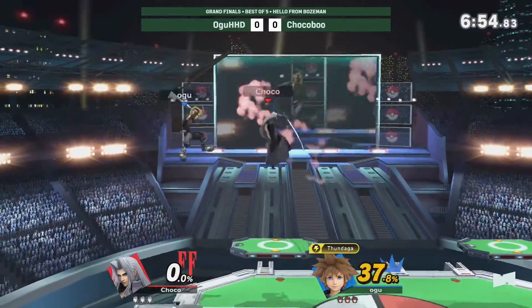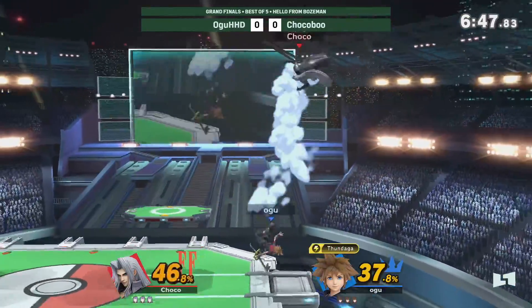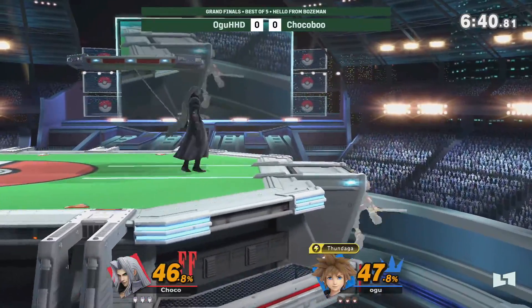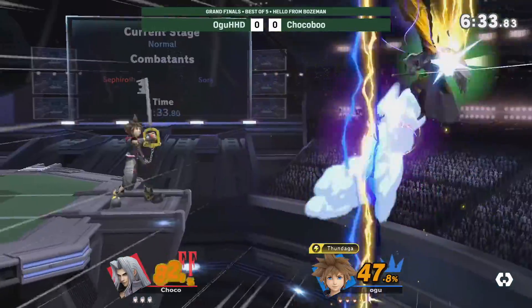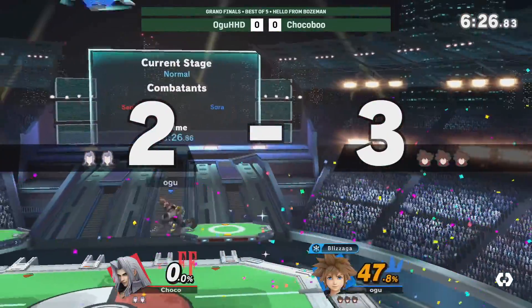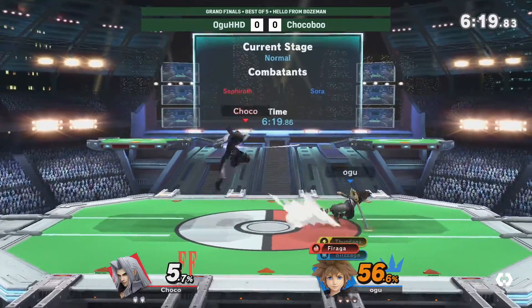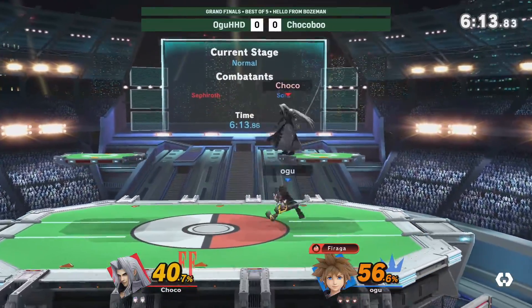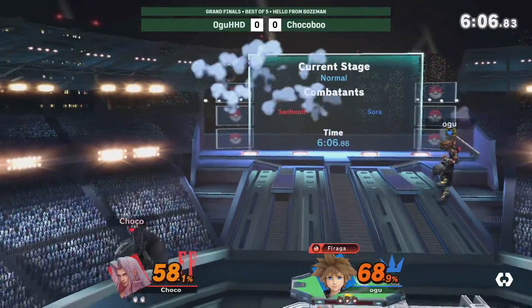Sets up for Thundaga. Now instead of playing a very grounded character, Ogu has made the transition to a very aerial-heavy character. Access to Wolf Blitzer. Sets up Thundaga — able to punish that Octa Slash setup. Good use of the Down Smash, ready to punish with a getup attack with a little hop animation. Not able to confirm there. Pulls back to Thundaga. Solid parry on the down until it gets knocked out. Pulls out the Wolf Blitzer, ends high.